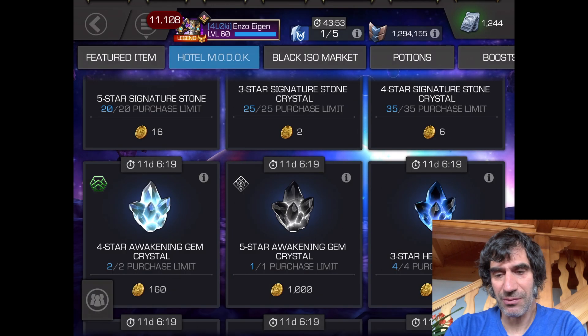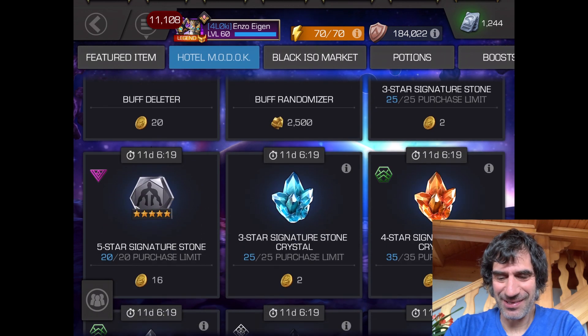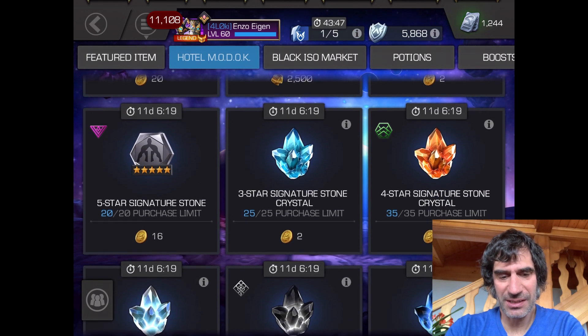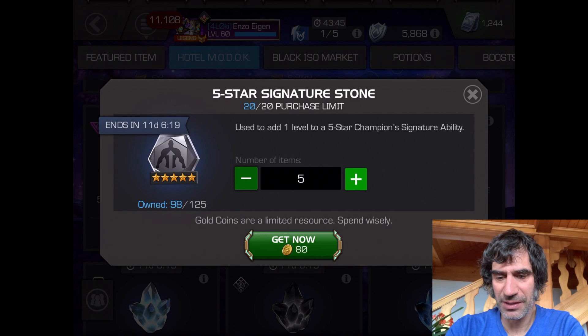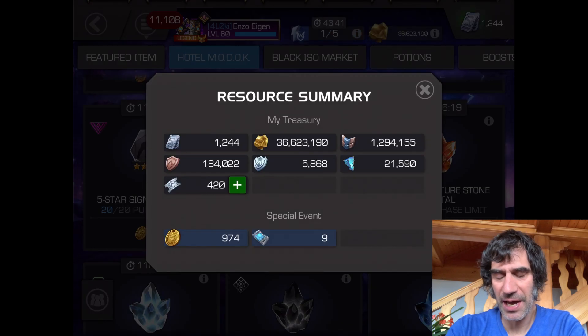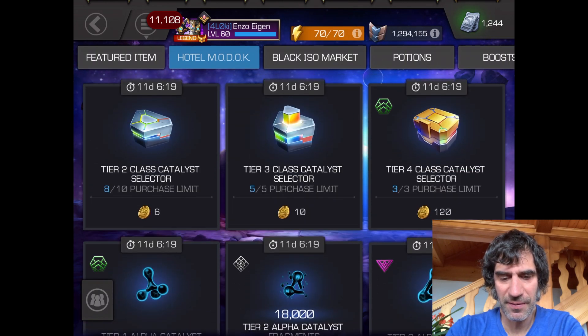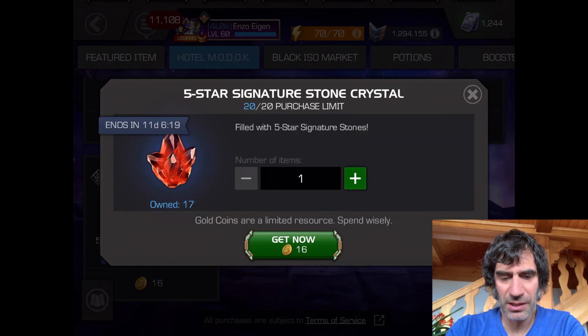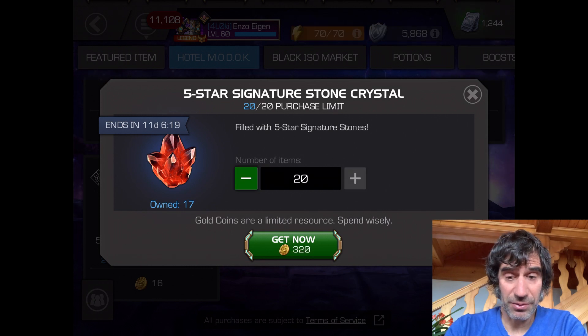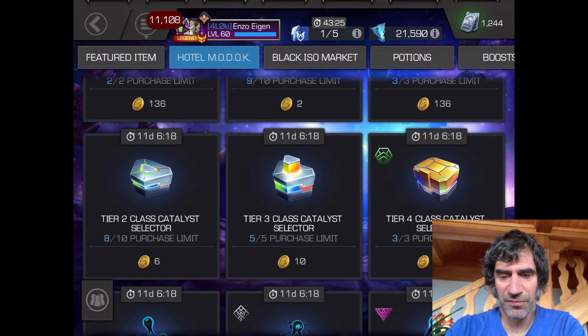The awakening gem — well, I can't buy it anyway, so I guess I don't need to think about it. Let's see what else there is. I could get the stones — 20 of these cost 320. So now I have 974 left. That's 320 there, and another 320 there — it doesn't seem worth it, just because those aren't nearly as good as the generic. So that's 640.